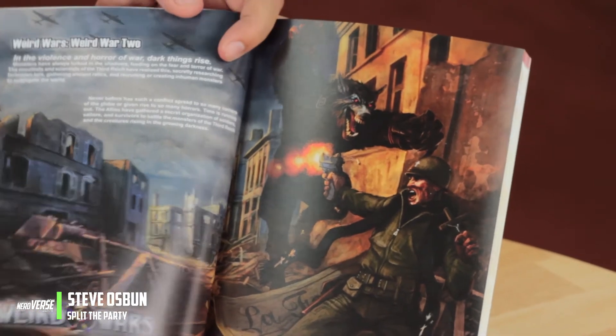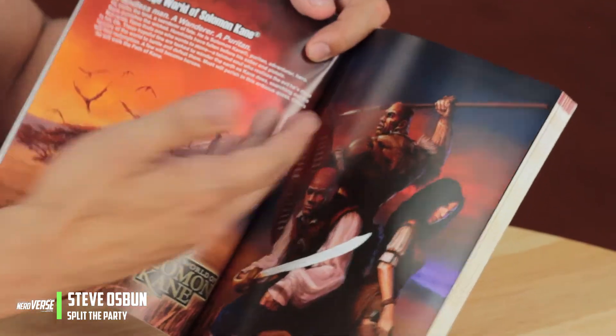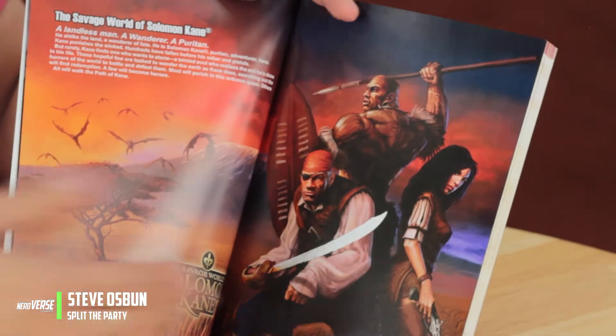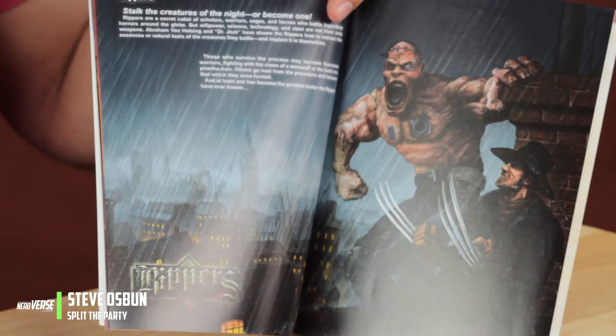Weird Wars asks: what if Nazi Germany had actually gotten their hands on some arcane objects, but had also started teaming up with werewolves and vampires, and struck a deal with dark powers during World War I and World War II? It's a really fantastic setting. Savage Worlds of Solomon Kane is more of a high fantasy setting. Rippers takes place in London where you are monster hunters — and when you hunt down the monsters, you use pieces of them and graft them to yourself to become more powerful and fight back.